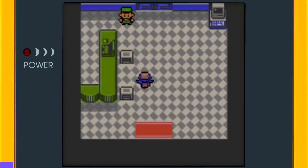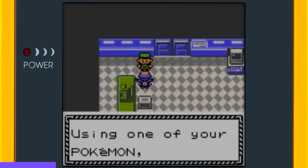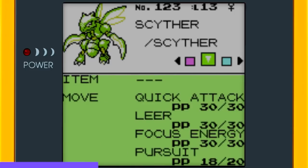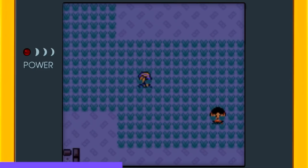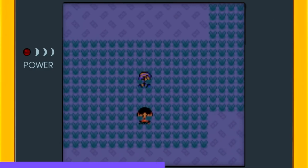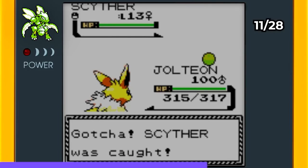The next Pokémon is quite unique — it can only be caught during the Bug-Catching Contest held every Tuesday, Thursday, and Saturday at the National Park. Luckily it was Tuesday when I was playing, and you can also do date skipping. I ventured into all the grassy areas and came across a Venonat, then a Paras, then a Kakuna — none were the target. After encountering various wild Pokémon, I finally stumbled upon Scyther and used my Park Ball to catch a level 13 female Scyther.